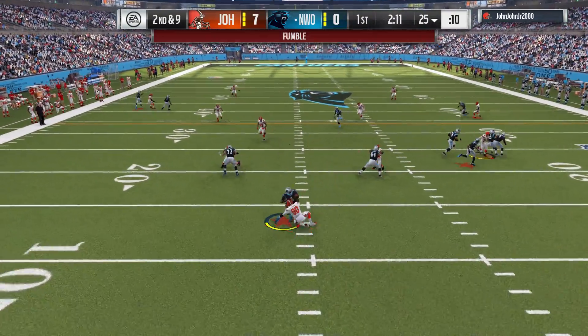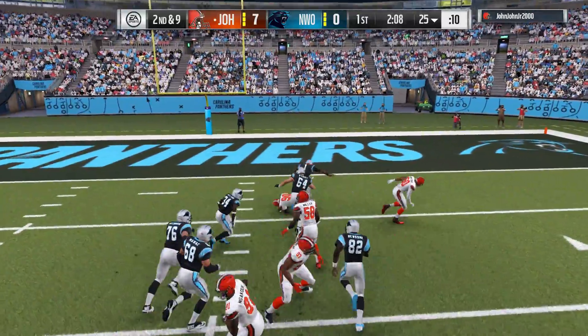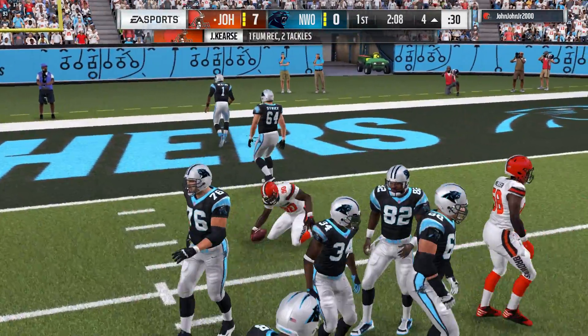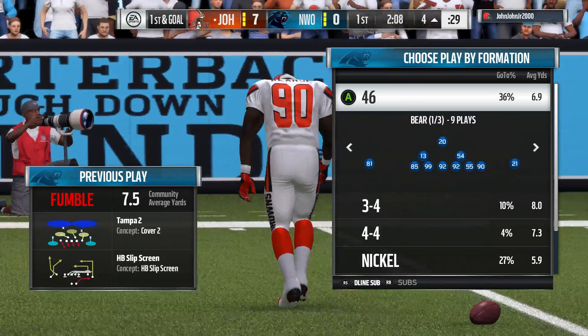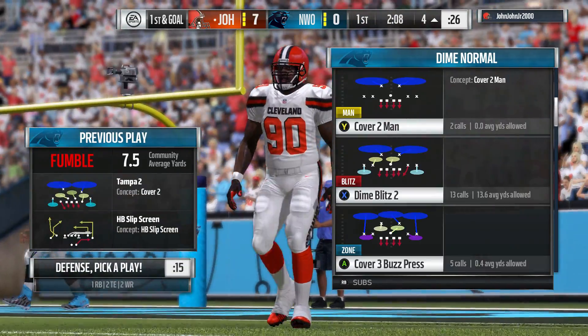On second down, here's Newton — Cam fighting — he lost the football. It's out, and it's picked up by the Browns. He's brought down inside the five. First and goal at the four-yard line.